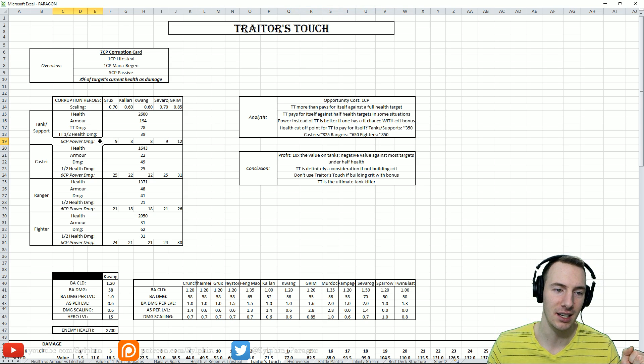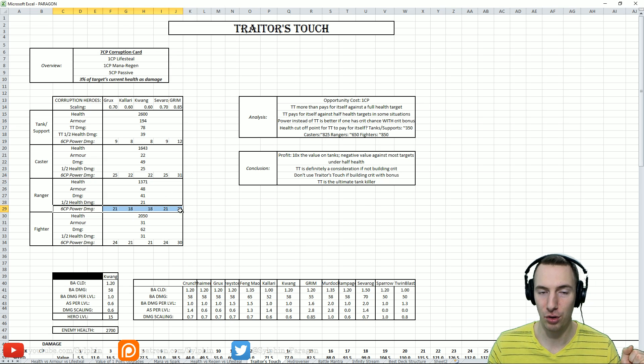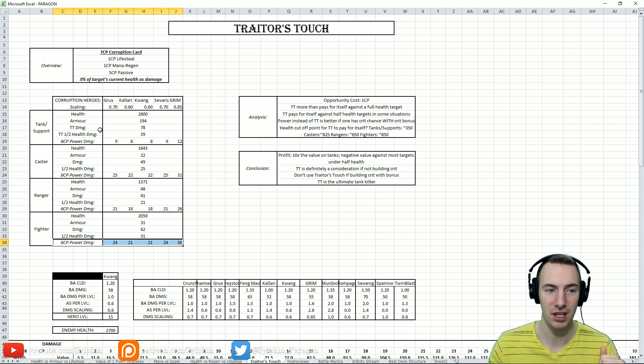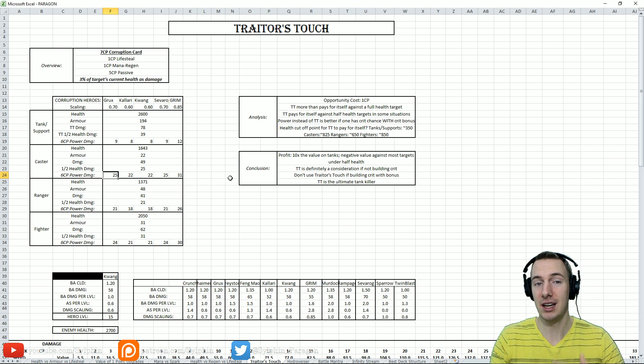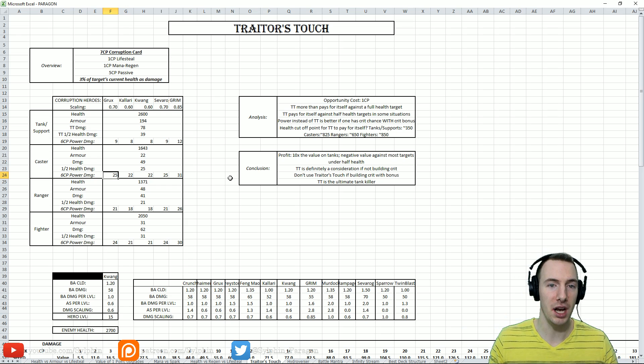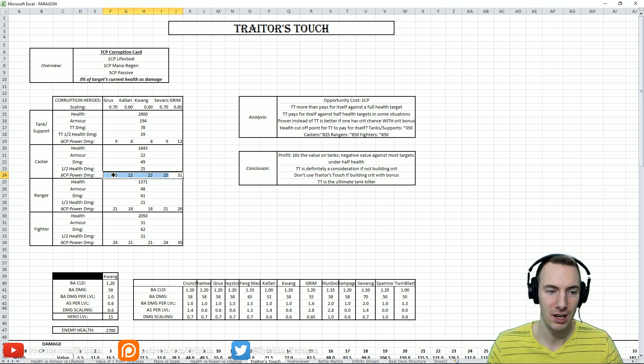Yes, power is better than Traitor's Touch if you have crit chance with crit bonus. Remember, your regular damage can crit, but crit cannot affect Traitor's Touch. So if you're running crit bonus with crit chance, that 25 damage can suddenly become 50 or 75 — it blows up in potential. Remember that regular damage can crit, which will put some of your worries to rest.